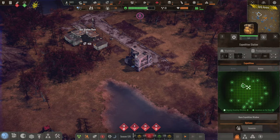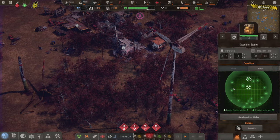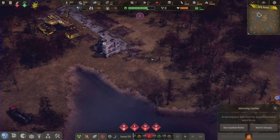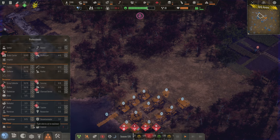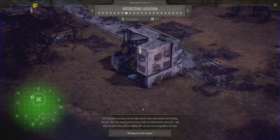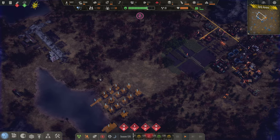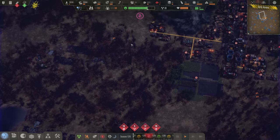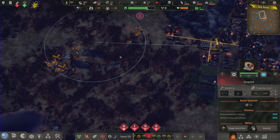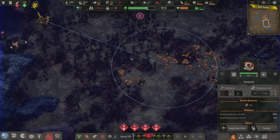What expeditions do we have available? Cake shop, gas station ruin — there might be some stuff in there. Let's send a scout to the gas station ruin to see what it's about. We have three scouts so we can send one here too. We'll scout both locations first, then maybe salvage them. Scrap yard — tell me you have things. That is something! There's a lot of scrap over this way.